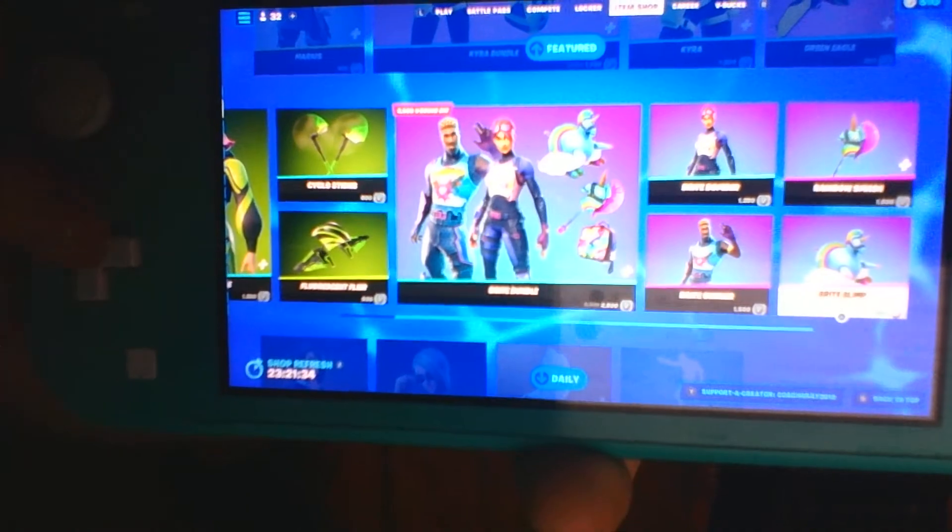All those are pretty cool. For our featured tab we got Marius returning, we also have the Kyra bundle which includes Kyra, the Block Blades, and of course the Green Eagle glider. It's a very interesting item shop but I think it's pretty cool, so there we go.